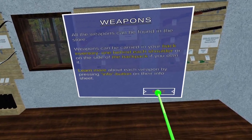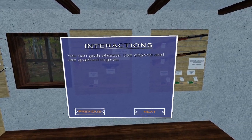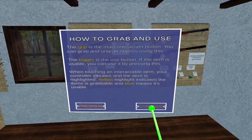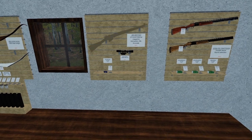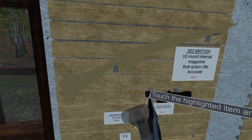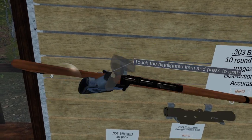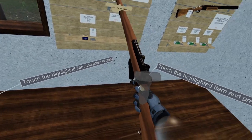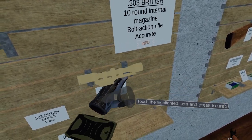All the weapons can be found in the store. Weapons can be carried in your back inventory — one behind each shoulder or on the side of the backpack. You can grab objects and use grabbed objects. Yellow indicates it's grabbable, blue means it's usable. We've got a grabbable rifle — touch the highlighted item and press to grab. You have to wait till you get the yellow outline.